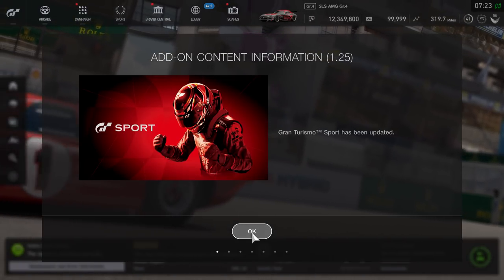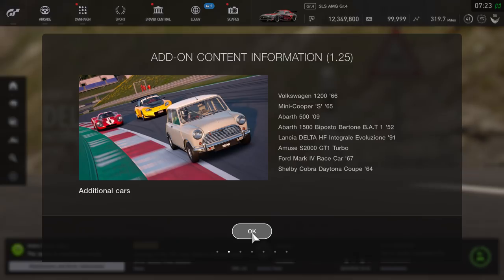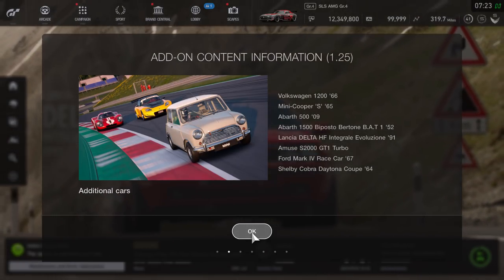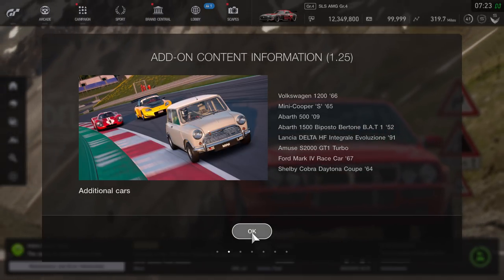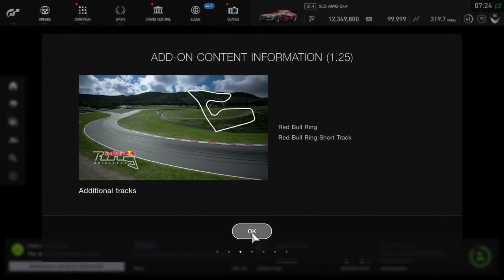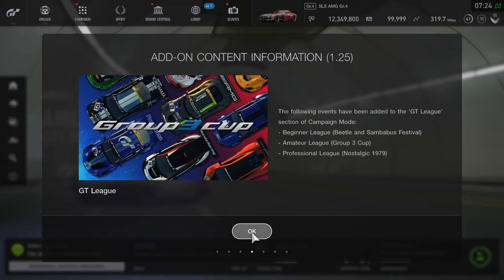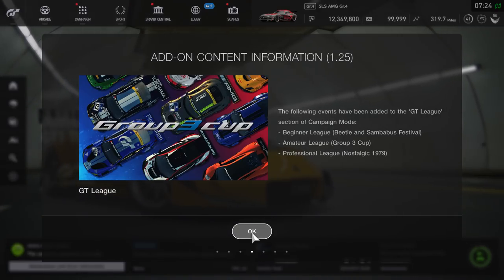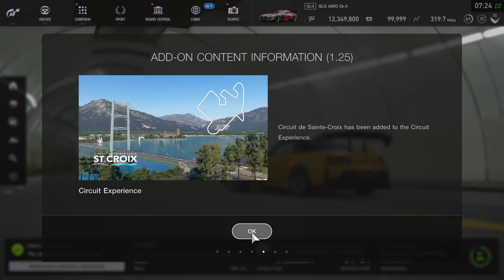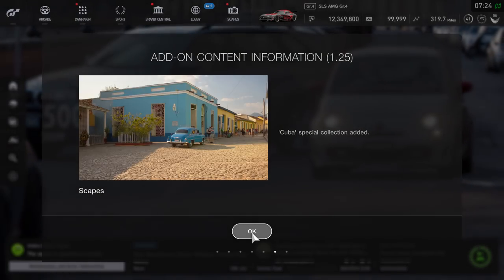When you load up the game you'll get the screen telling you that add-on content for 1.25 has been added. Included are about eight or so cars, mainly older cars with a couple of modern ones. Then we get into the main addition — both versions of the Red Bull Ring have been added. The PlayStation website stated you could race these in reverse, but that's not correct from the tests I've done.